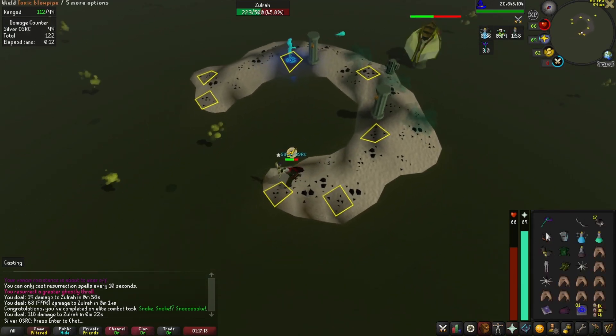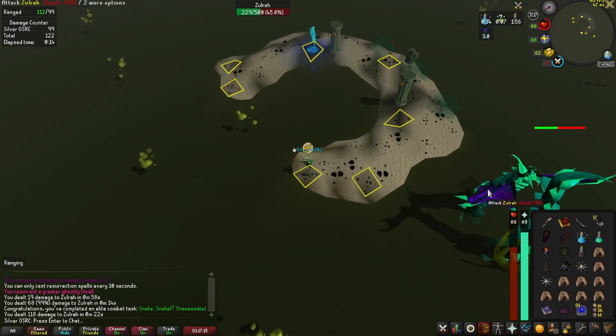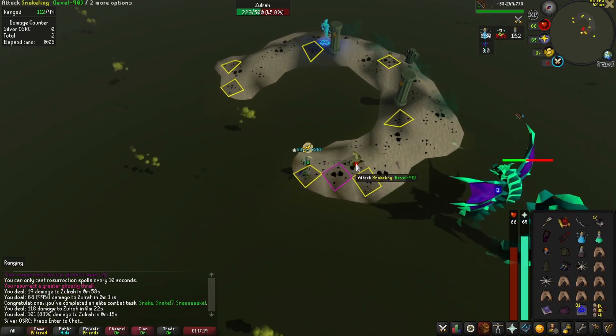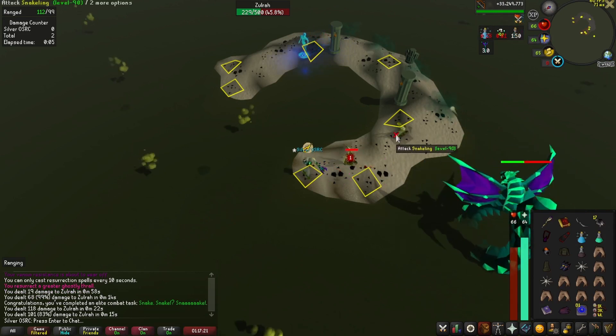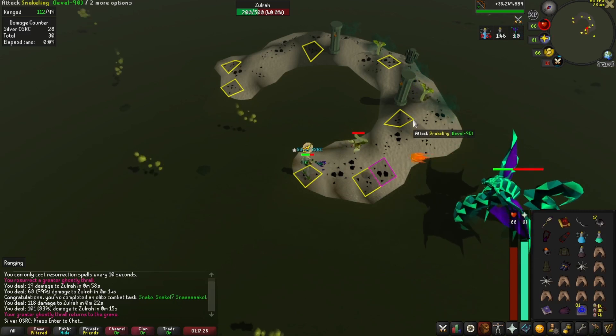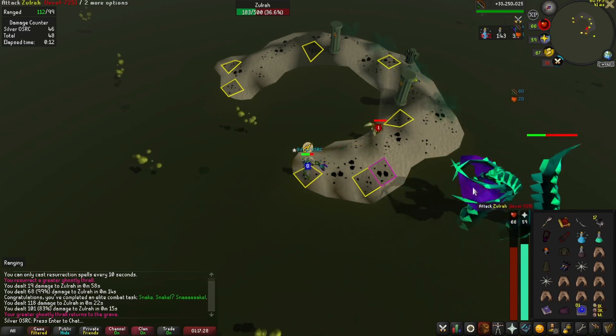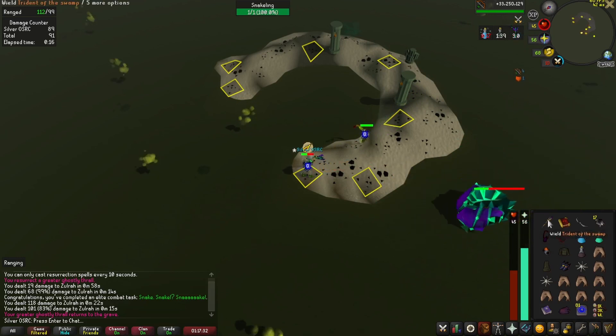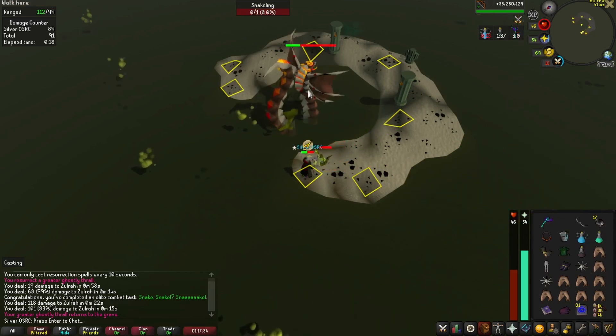From here, once it starts throwing out magic clouds, I like to swap my gear and run to this back tile — this will help safe-spot you a bit. Get the first snakeling, go back on Zulrah, or just wait, but get the second one. Then you've got a couple of stragglers that will slowly come to you. There's the third one, and there's the fourth one.